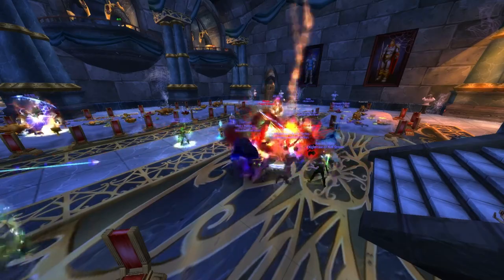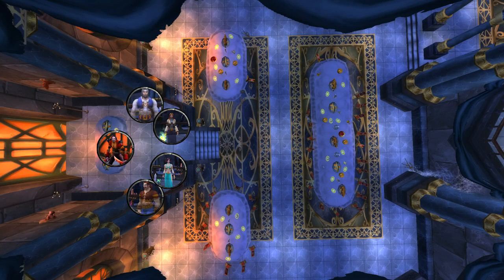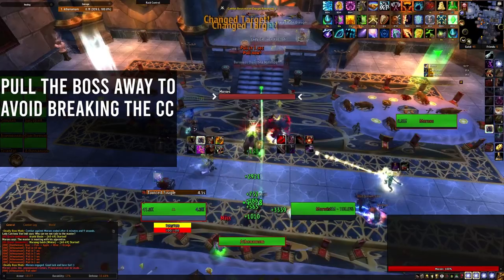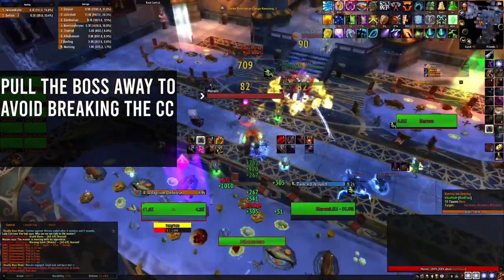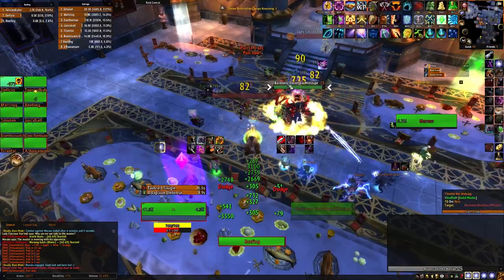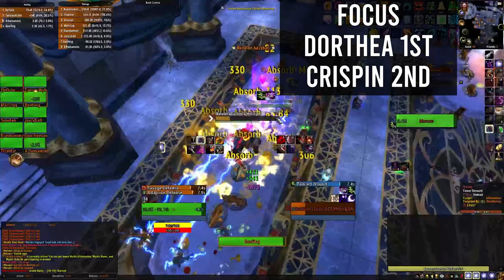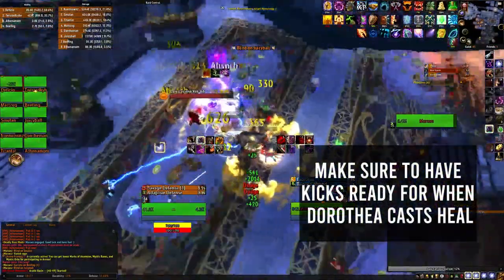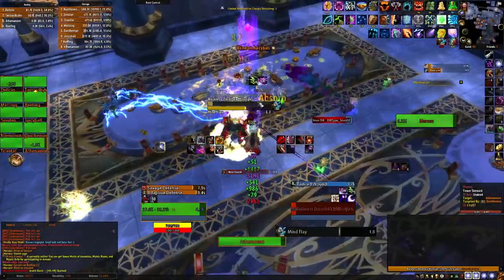The next boss is Moroz. Before the fight starts, if you have Shackle Undead or any other form of crowd control, you will want to trap Lady Katrina and Baron Raffae. Pull the boss away so that your AoE does not break any of the crowd control that was set up. You will need to have someone keep an eye on the CC timer so that you can reapply them in the middle of the fight. Focus down Baroness Dorothea first and then Lord Cripson. Make sure you have kicks ready when Dorothea casts Heal, and keep the mob stacked so your raid can cleave Moroz.